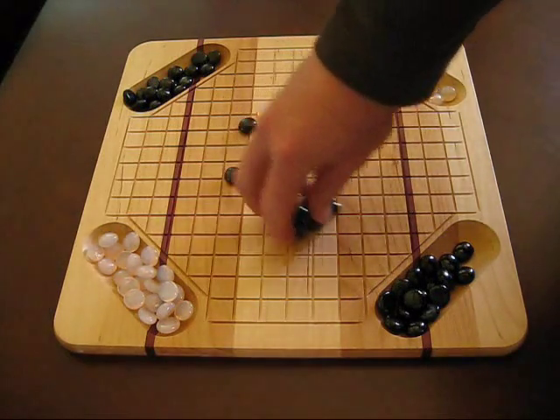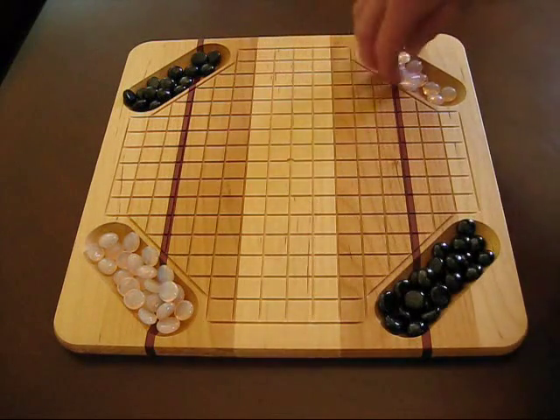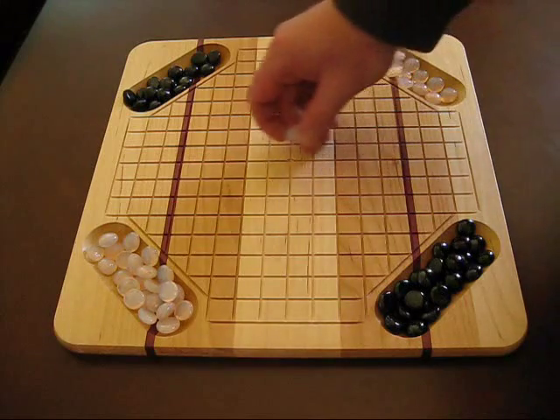Once you do get five in a row, you do clear the board. And you just tally up the points. And you go ahead and start again. Now whoever's turn it was last.